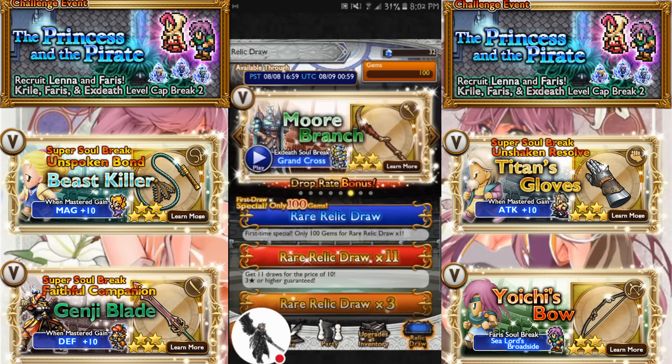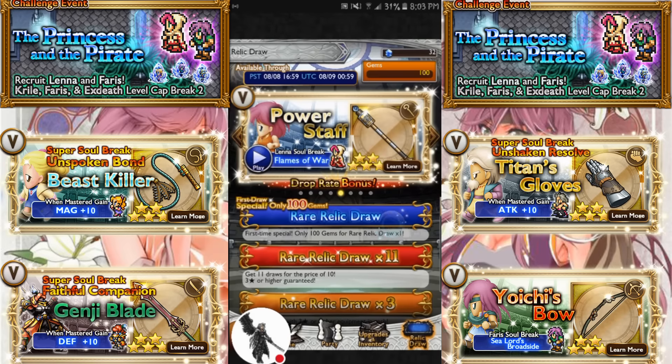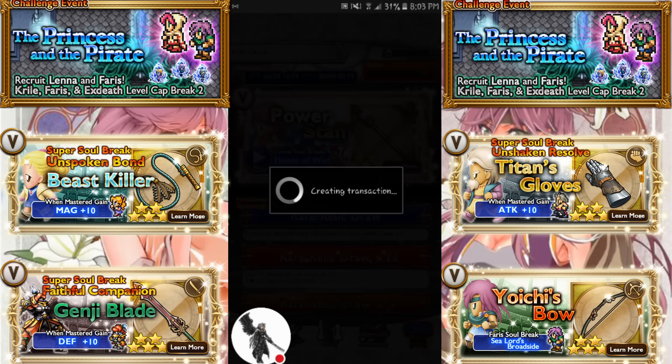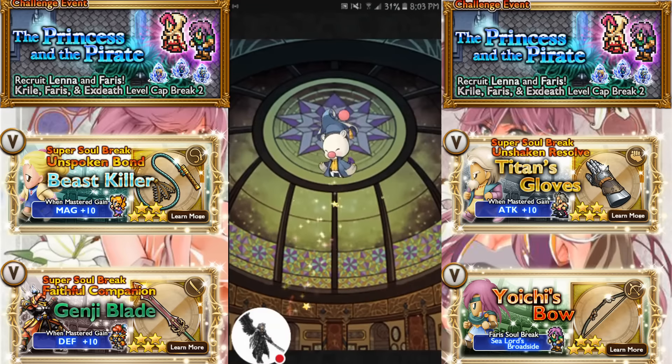So if I happen to pull the Power Staff today, that would be incredible because then I have a Haste source and I can take out Tifa, so that would be kind of amazing. We're going to give it a shot right now — 100 gem draw first, and we'll do a 3-draw after. Unless I pull in this 100 gem draw, then hell with the 3-draw. But I doubt that's going to happen.